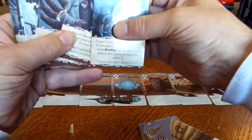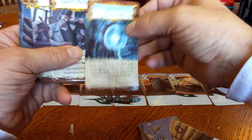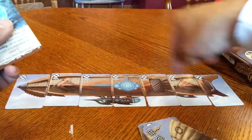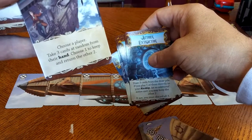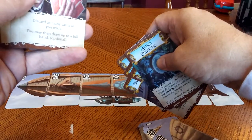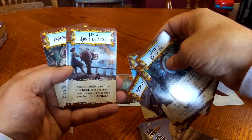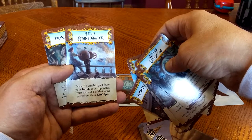Here are the other extra cards. Aether extractor: draw three cards from the pile. Espionage: swap one part of your airship with the same part from another player's airship. So I would assume you get bonuses for having the same style. A grappling hook: choose a player and take three cards at random from their hand. Press to digitation: discard as many cards and then draw up to a full hand. I like the artwork on this. Tesla disintegrator: discard one airship part from your hand and your opponents must discard one of the same.